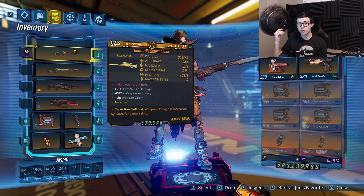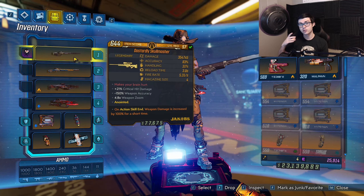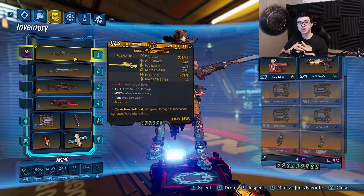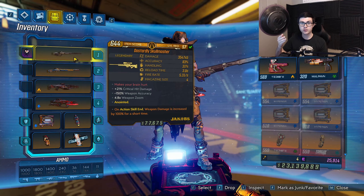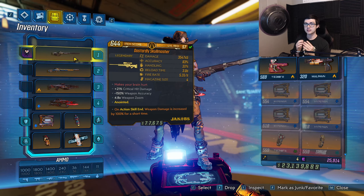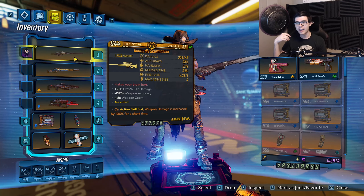Starting off, we're going to be using the Skullmasher as our main weapon. I know some people like the Unseen Threat sniper rifle, but personally I think the Skullmasher is better on Amara because of all her accuracy perks. Not only does accuracy tighten your pellet spread, it also makes your guns hit shots more. With this, it's basically making the shotgun spread of the Skullmasher into a normal one-shot — you're shooting a sniper rifle that fires five bullets in a straight line. It does an insane amount of damage. This gun can also be used as a shotgun since it shoots five pellets, and the hip-fire accuracy is really good.